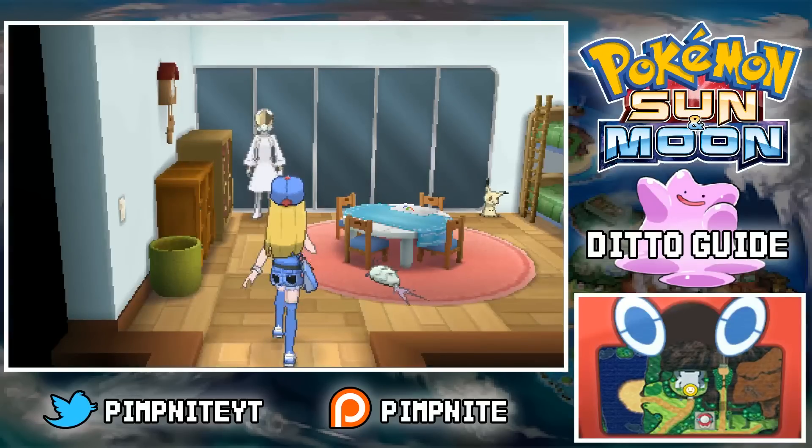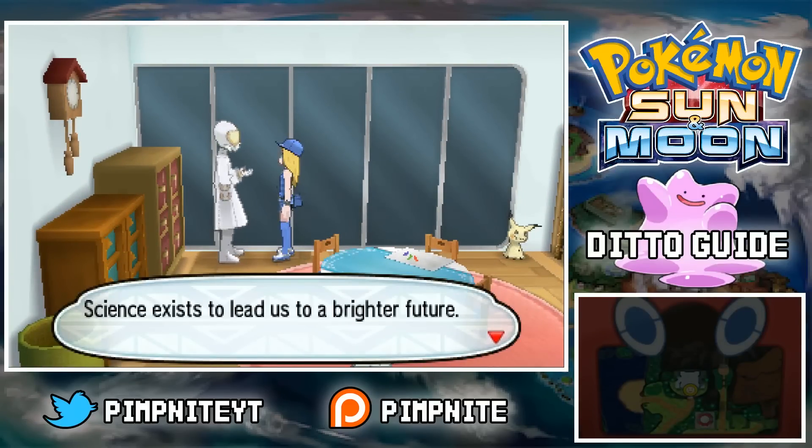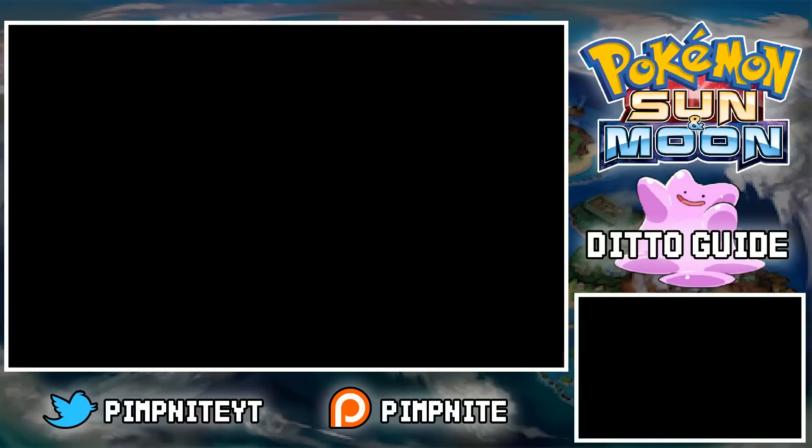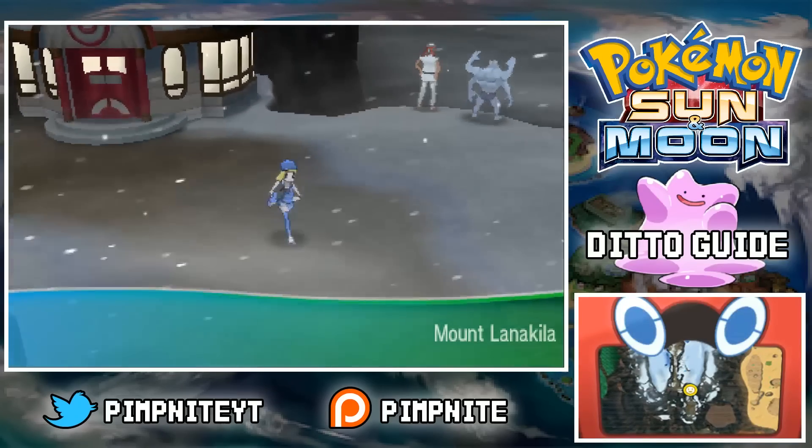Going through the yellow door here, talk to this guy — he'll give you a Porygon. You can soft reset for this if you want. I just used my Porygon there, so I know I can get another one quite easily.